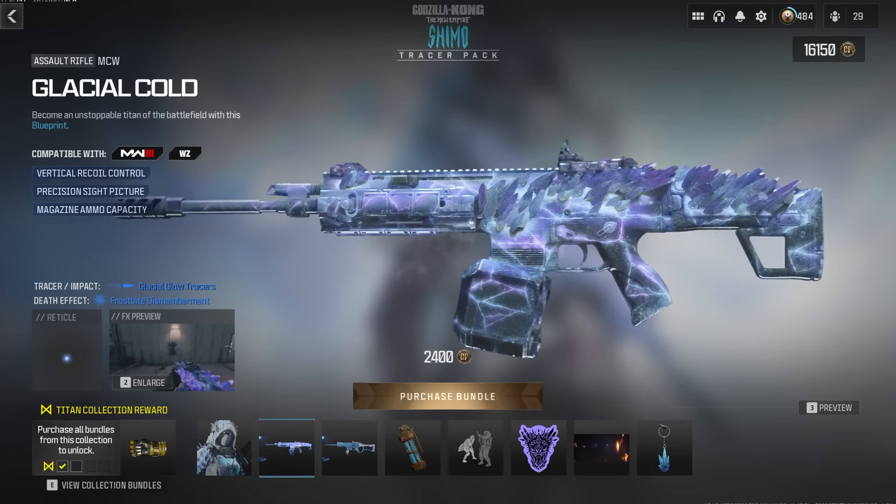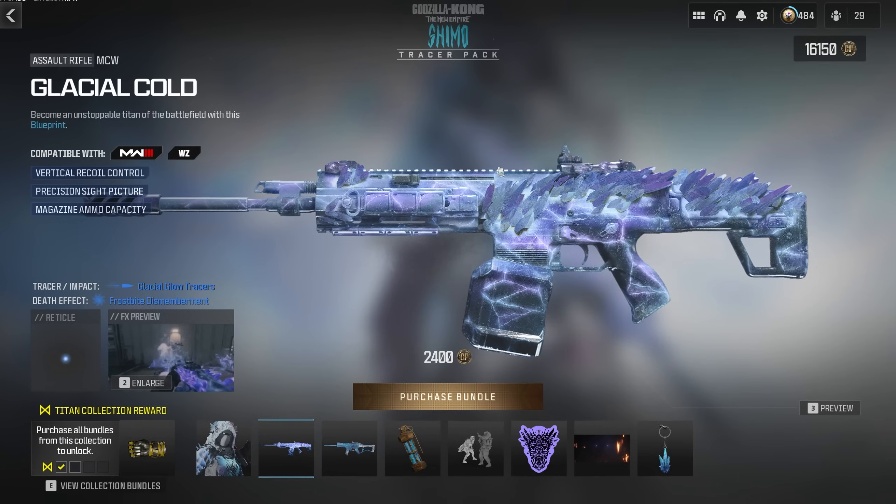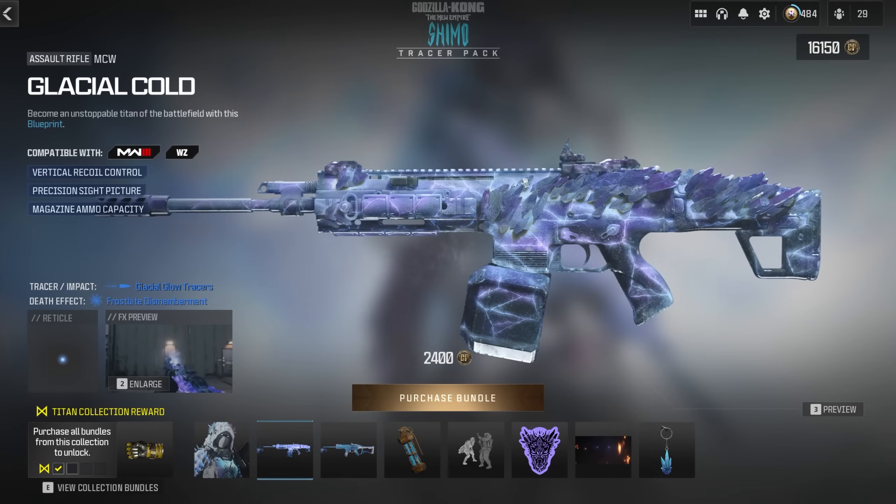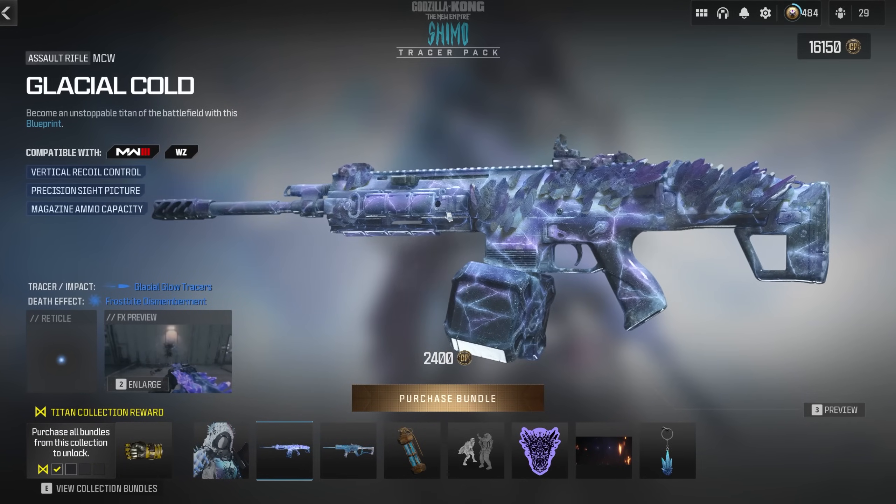This is actually a Mastercraft weapon — it doesn't say it, but wait till we get in-game and inspect this. Oh, it also glows in the dark. We'll have to take it into Zombies and try camos on it. Maybe the crystals change. Then we've got the Frostbite for the Striker 9, which has the same tracer effects.